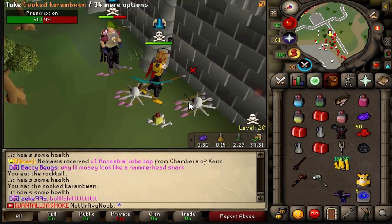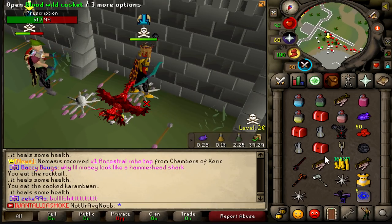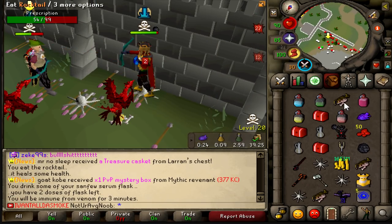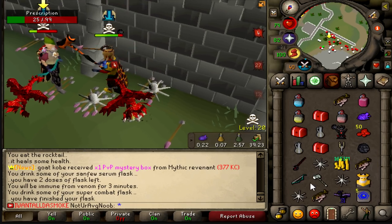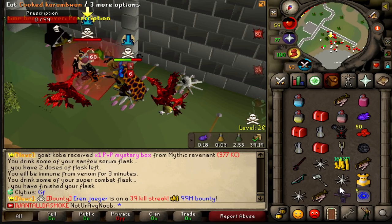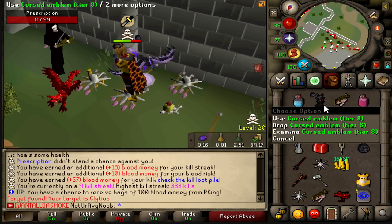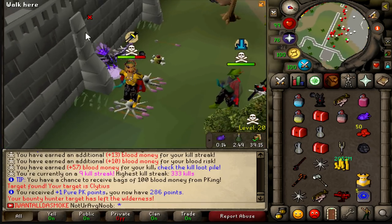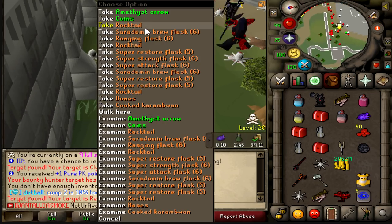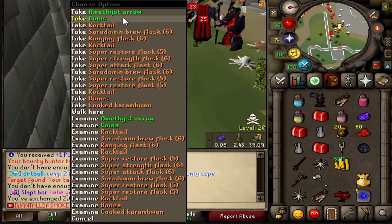Unfortunate, I'm running out of food options. Oh my god, no way — if I get another casket... I didn't, but dude, that's seven kills in one inventory. We literally almost have max cash — wait, I can't even pick it up. Let's get out of here!